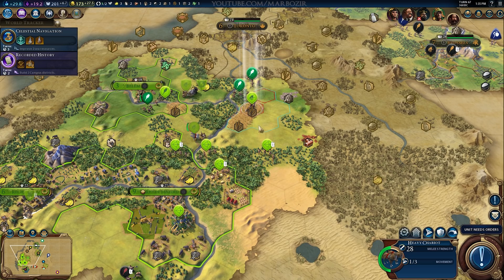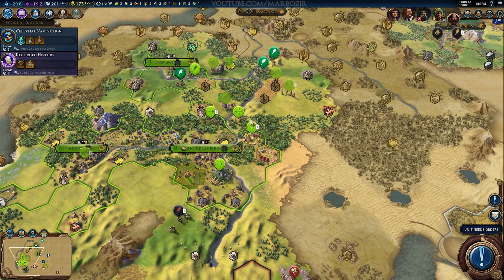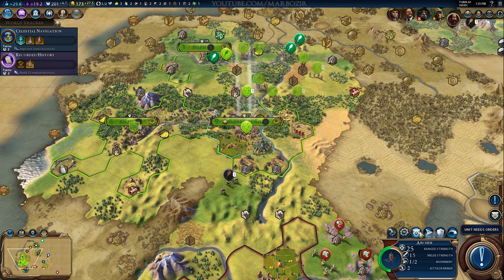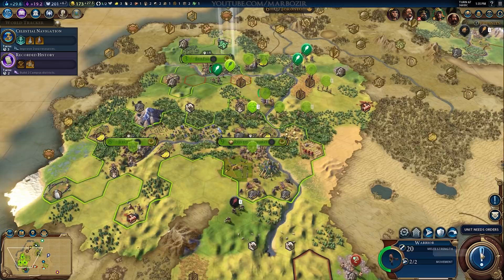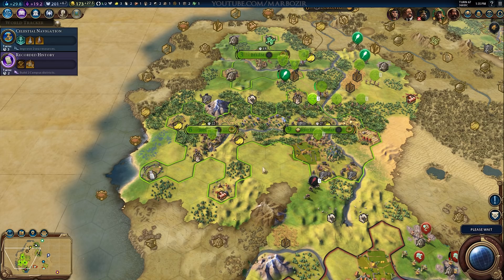Still working on kicking out China. We're also going to need way more gold soon — I was actually way short on gold to upgrade all the units I needed. I'm making 27 gold per turn, which is pretty decent for only turn 67, but unit upgrades can get pretty expensive. I also needed the strategic resources, but not all units required those. I wasn't able to upgrade all my archers to crossbowmen because I just didn't have enough gold.